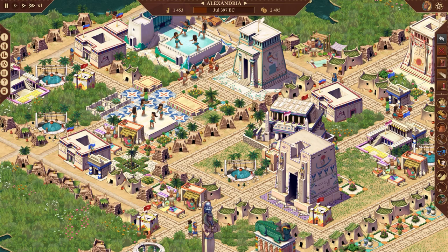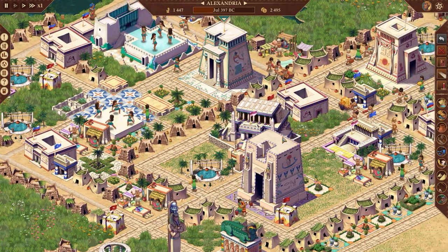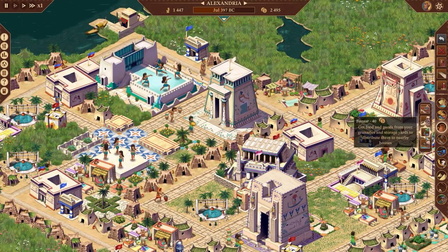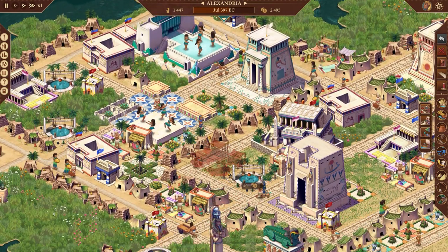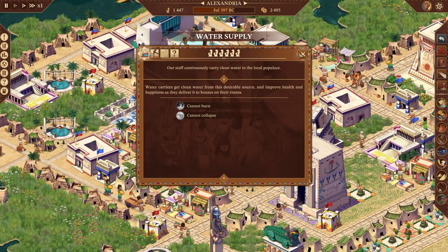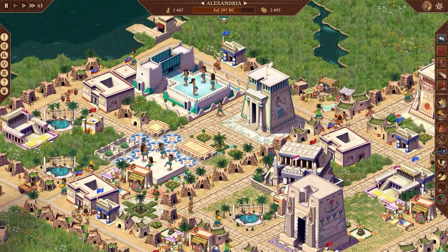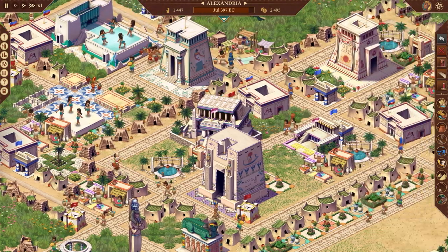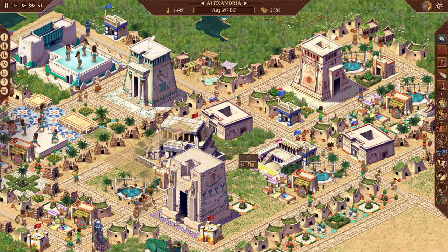Another vital part of keeping people happy is entertainment, which is the part I always forget about oddly enough. Entertainment comes in many forms in Pharaoh and includes jugglers, musicians, and even dancers. While it's fun to see them doing their thing, it's something I tend to put on the back burner because it doesn't feel as vital in the beginning. But once your people start getting tired of having their basic needs met, they're gonna wanna see some belly dancers — and I can't really blame them.